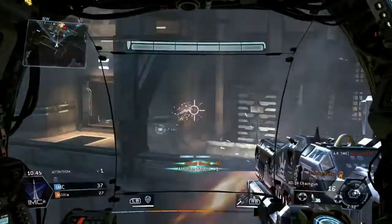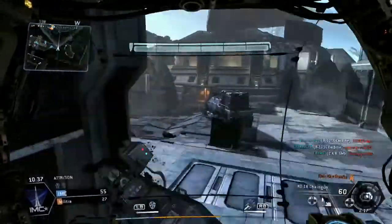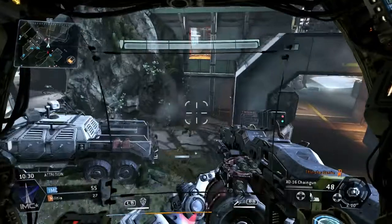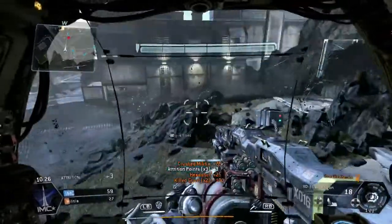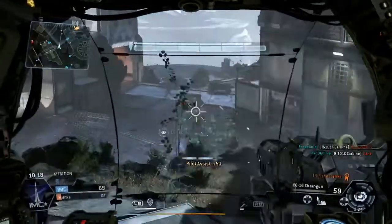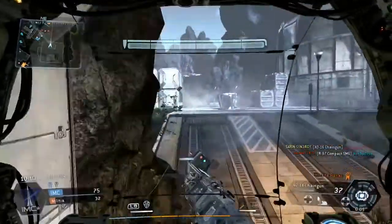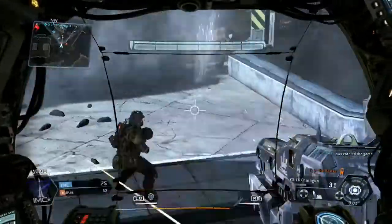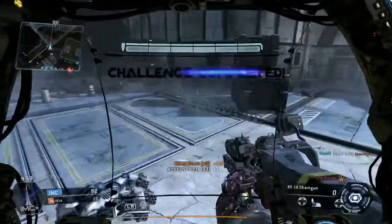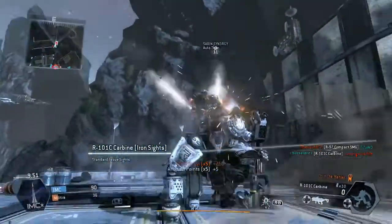You're just going to see me have a little scout around and take out that target there. There are a few more round there. I got a freaking assist for that. Take out that human player over there — you can see me just using the titan effectively. I'm not standing still, not letting anybody aim at me, and I'm just circling the block. That'll just keep racking up those attrition points for me.